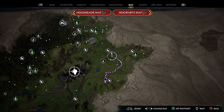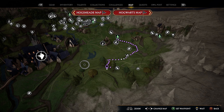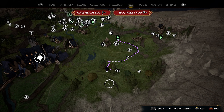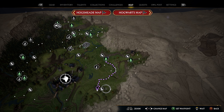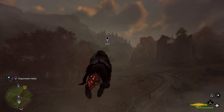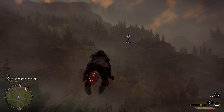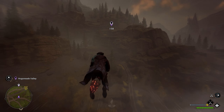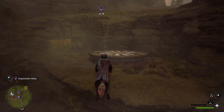For our fifth landing pad, head to the eastern side of the map — this location is just east of Hogsmeade. You'll see an area with almost different layers of a hill or mountain with some trees on top. Our location is on the side of this hill, so put a marker in that area and take the East Hogsmeade Valley Flue Flame. Once outside, you'll see a lot of open space — head about 300 meters in that direction. It's not on the very top of the hill, it's on the side down here. As you get closer you'll find it — right here on the side of this hill is your fifth landing pad.